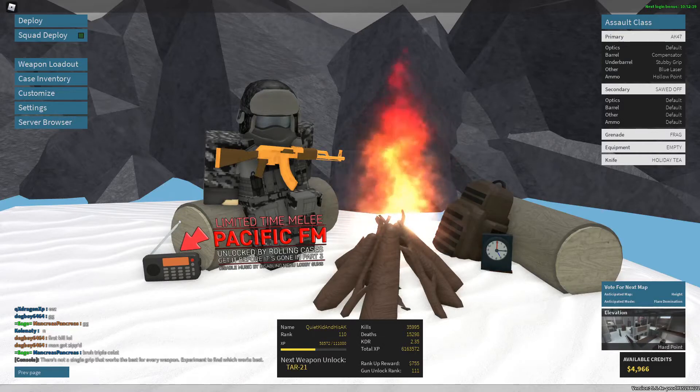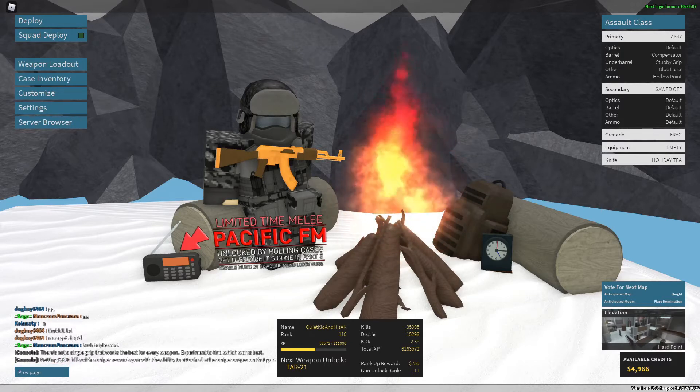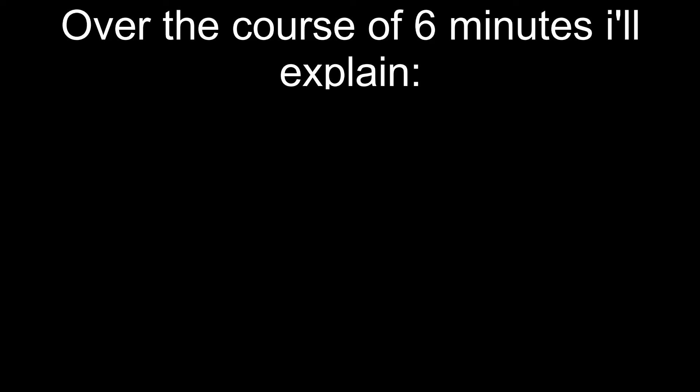You've probably looked at the advanced stats before and thought 'what the fuck am I looking at?' because the game is now showing you a lot of numbers and you're just here wanting to play Phantom Forces — you're not here to do math. So naturally you close the advanced stats and spawn into the next round. But the thing is, the advanced stats are actually really important and can say a lot about how your gun is.